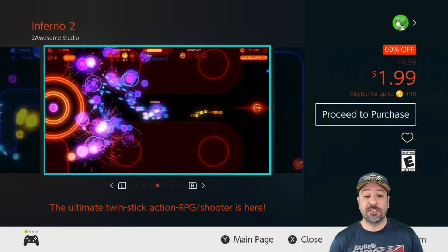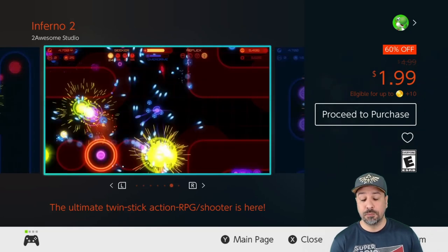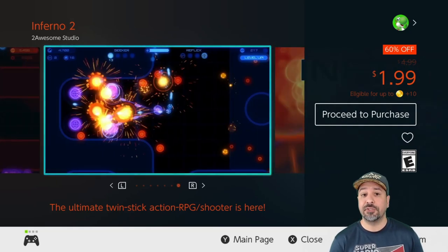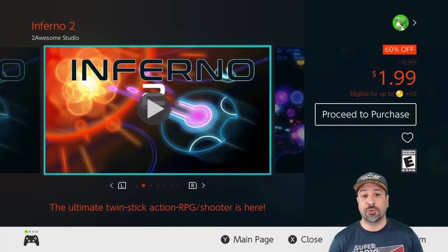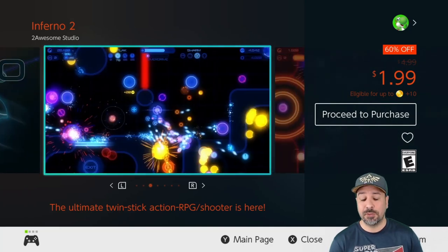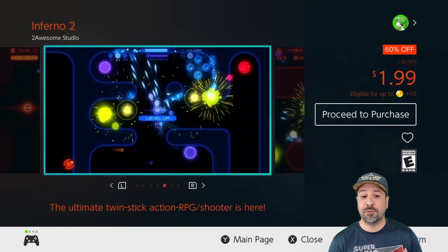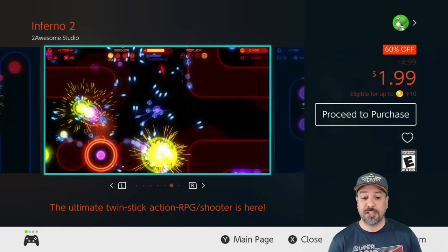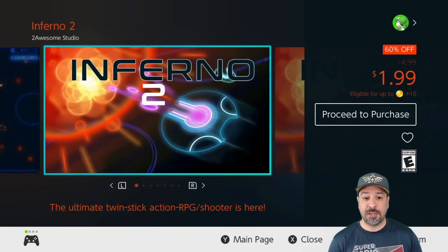Next is one of my all-time favorite twin stick shooters on Nintendo Switch — Inferno 2, currently 60% off for only $1.99. What makes it a favorite: the controls are very responsive, which is exactly what you need in a twin stick shooter; the neon colored stages have amazing visuals; and the RPG elements thrown in help you progress and offer great replayability.